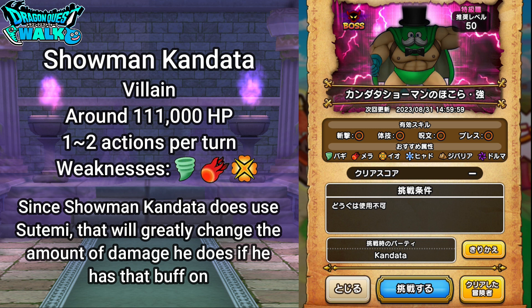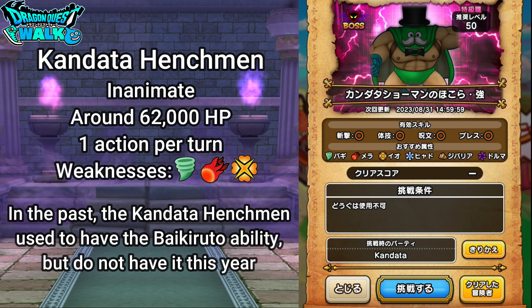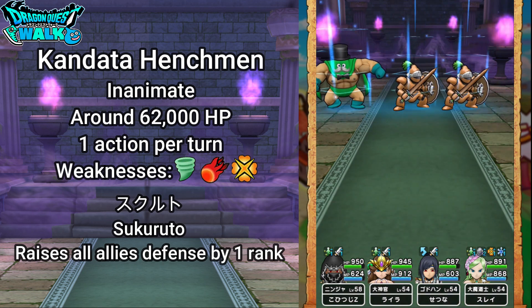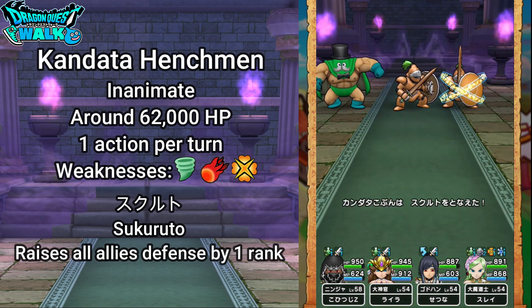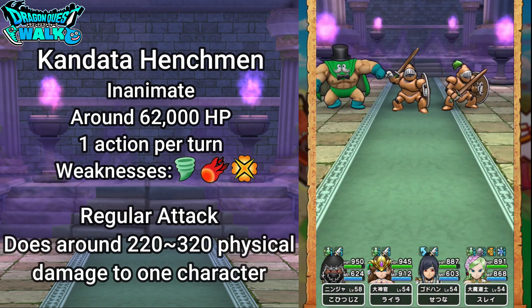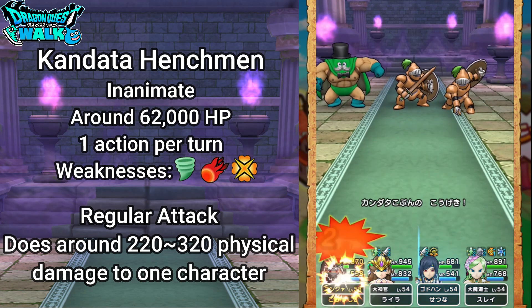The Kandata Henchmen are going to be different this time. Before, they used to be able to use Baikirt on Kandata, but in this case they will not be able to do so. The Henchmen are going to be inanimate object enemies with around 62,000 HP each, one action per turn, and again weaknesses Baggi, Mera, Io. Their main ability is Skiruto, which raises all allies' defense by one rank. Then they have Rukanan, which has a chance to lower all characters' defenses by one rank, and a regular attack doing 220 to 320 physical damage to one character.